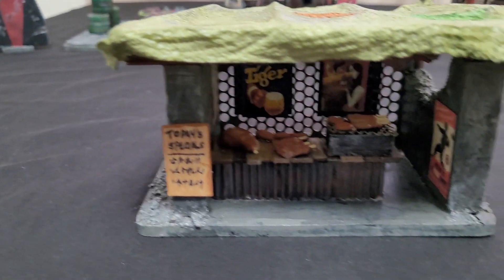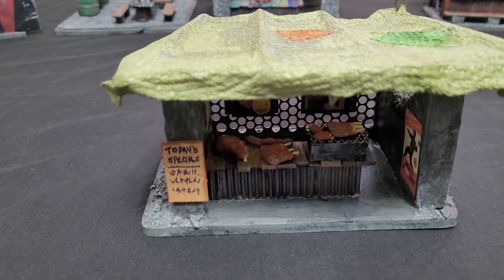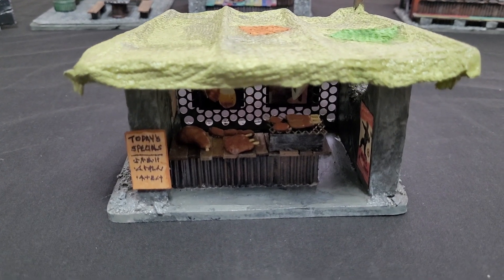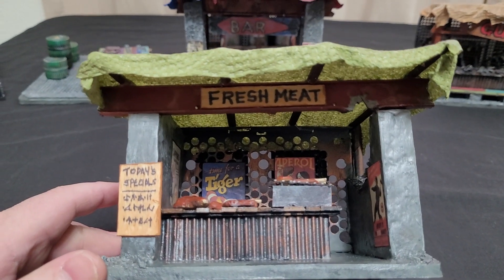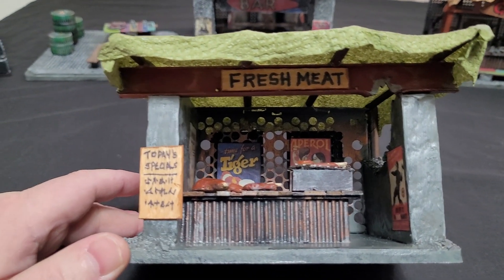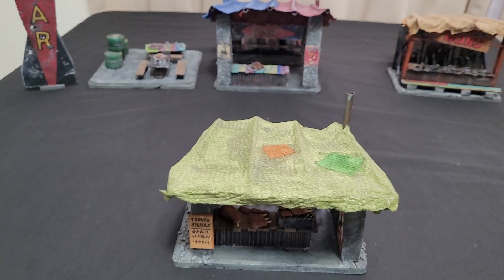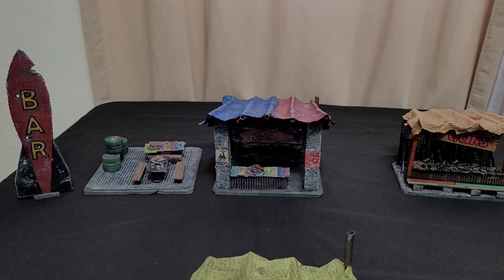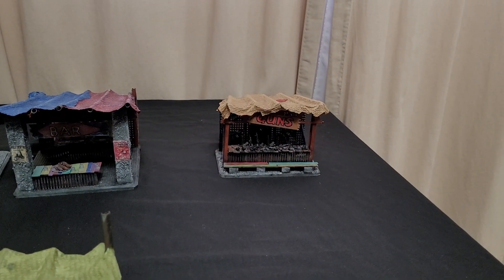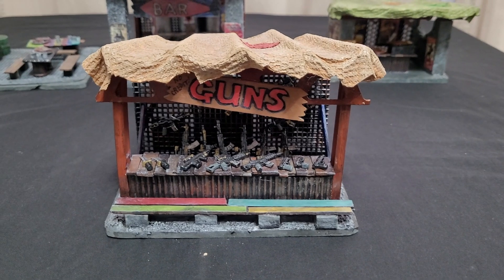This is the meat market, and there's a lot of details involved in making it. It looks absolutely stunning, especially when we put this together with the shanties we have for the village made with shipping containers and everything — we could actually make a little town and have wild west-style shootout standoffs. I'll need to get some trash miniatures to act as civilians in Necromunda, maybe some Outcasts miniatures, to populate the area.